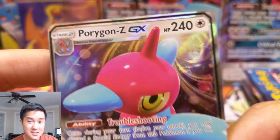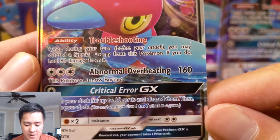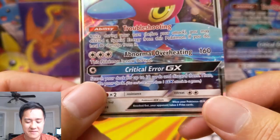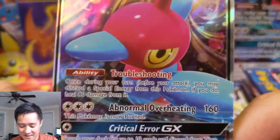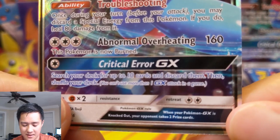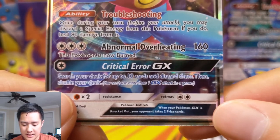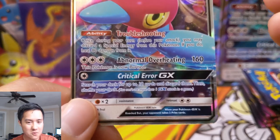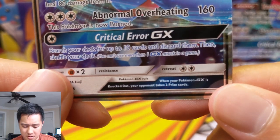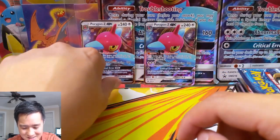Porygon Z. This is stage two, so the bar is really high. 240 HP. Troubleshooting: once in your turn, before your attack, you may discard a special energy from this Pokemon — if you do, heal 80 damage from it. Man, imagine if this was not troubleshooting but attacking did 80 damage — then maybe this card could be worth it. Combine that with the other Porygon Z with the crazy code. Abnormal Overheating: 160 damage, but this Pokemon is now burned — that just doesn't work. You could throw a triple acceleration energy, but then you can't use it for troubleshooting because it's already gone. And then Critical Error: search your deck for up to 10 cards and discard them, then shuffle your deck. What is the point of that? This card is all around bad.